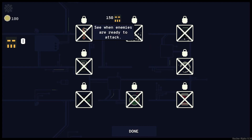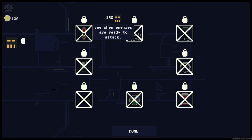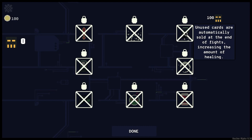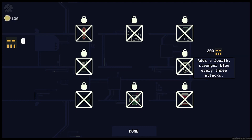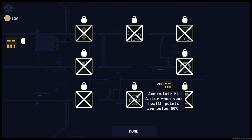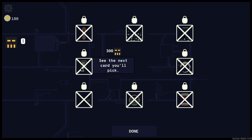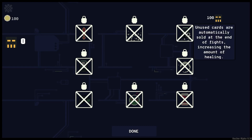Every key point left at the end of the fight gives you a small amount of health. See when enemies are ready to attack. Unused cards are automatically sold at the end of fights, increasing the amount of healing. That's a fourth stronger blow every three attacks. Your super bar slowly depletes at the end of fights, giving you some time to play your remaining cards. Accumulate key faster when your health points are below 50%. Picking cards is free when your health points are below 20%. See the next card you'll pick — that one sounds very nice.